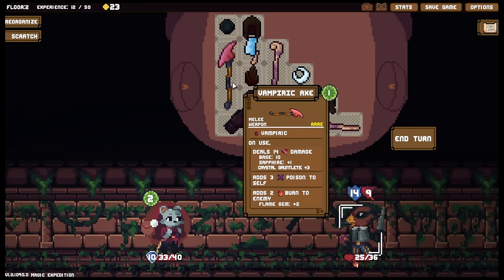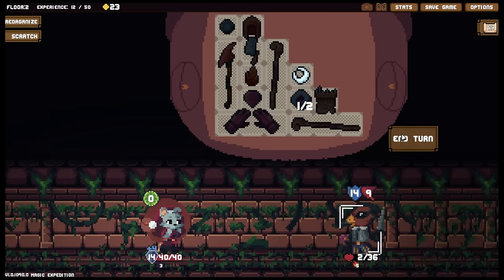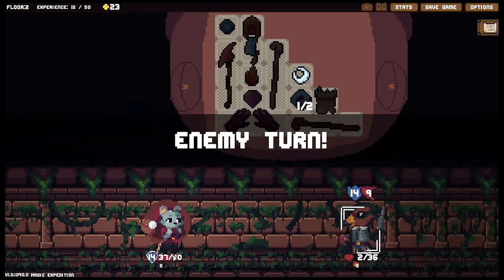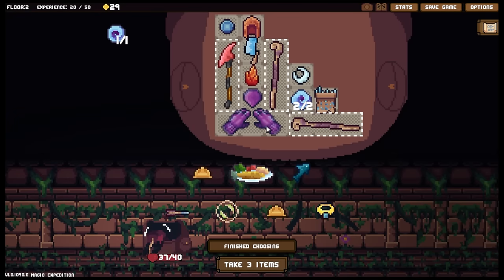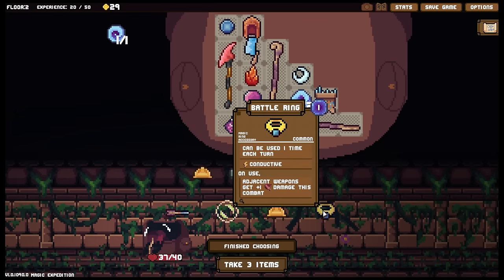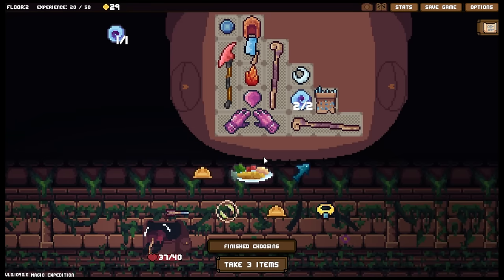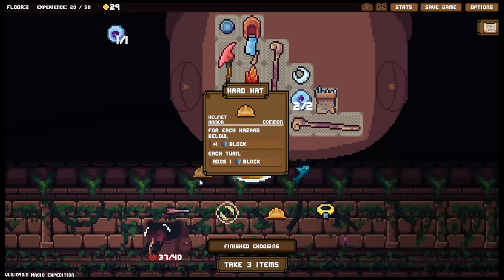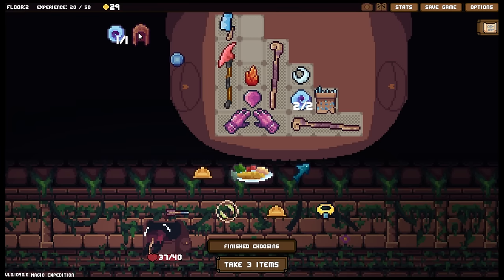Let's just top ourselves back up to full health and add a little bit of block just because we can. We've got a battle ring — can be used one time each turn, adjacent weapons get plus one damage this combat. Might be good to get something like that down here. We've also got the hard hat. The battle ring could go over there since I would be able to drain energy from that if I don't need the block.